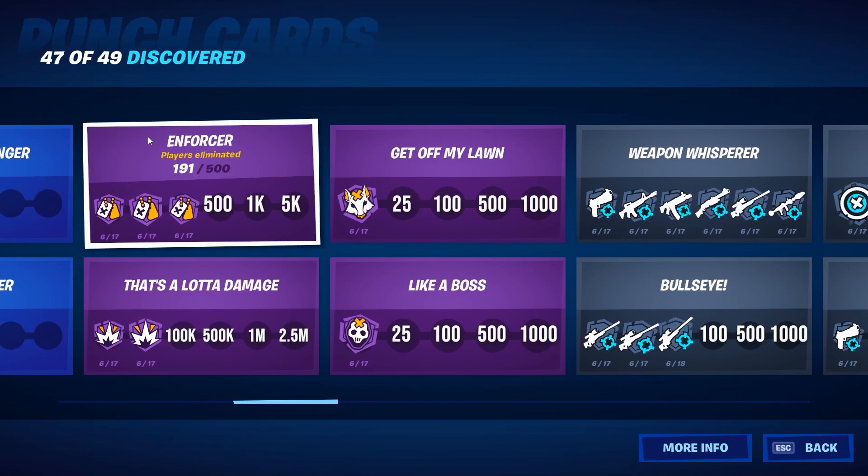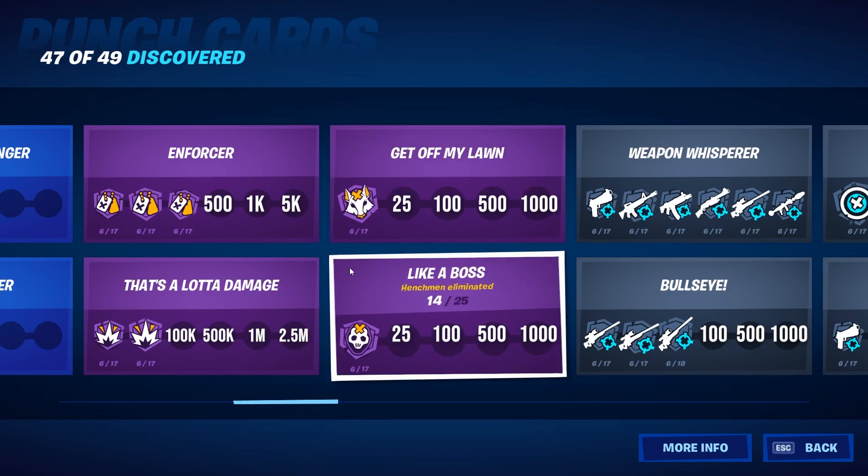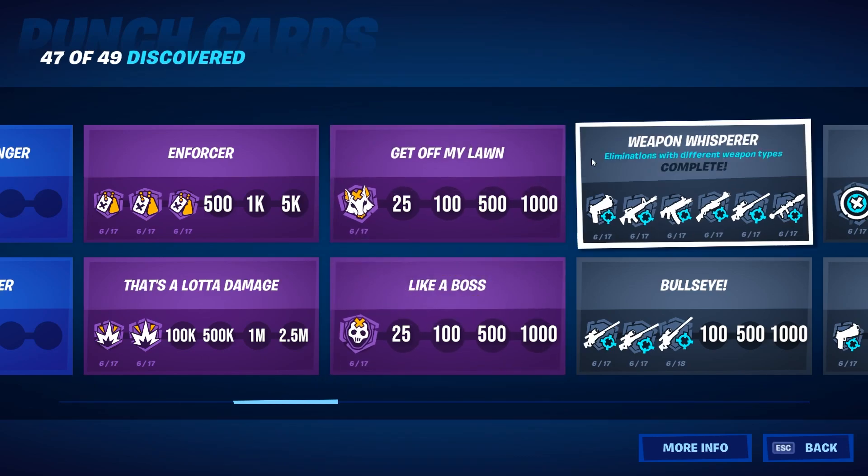Over here you just need to eliminate players and deal damage to them. There are also some space creatures falling from the sky and you need to eliminate them as well. The henchmen have to be eliminated too. For the weapon whisperer you just need to eliminate players with different weapon types.